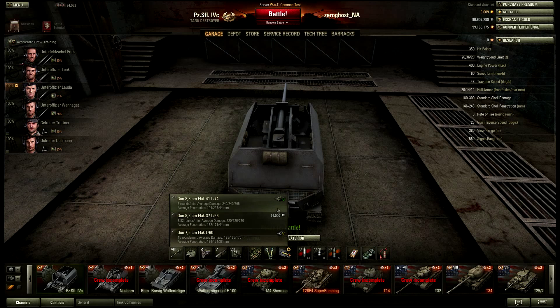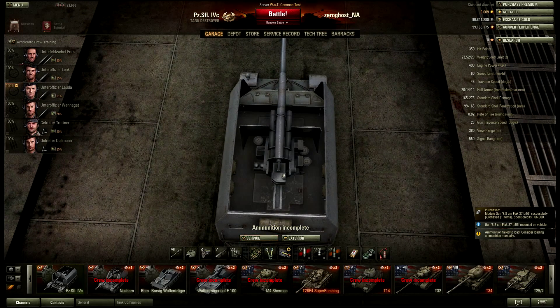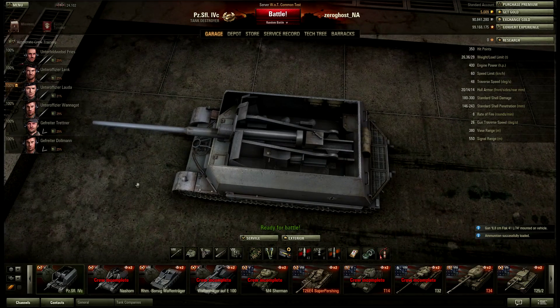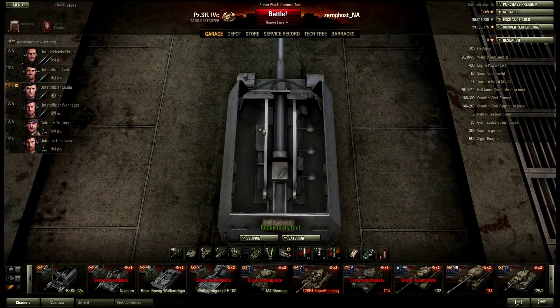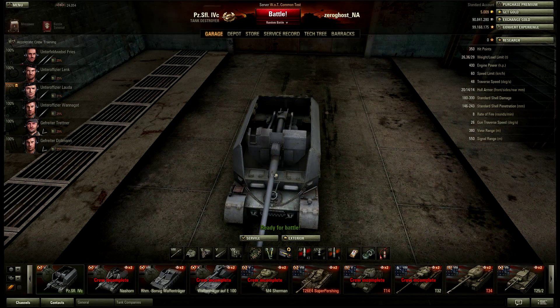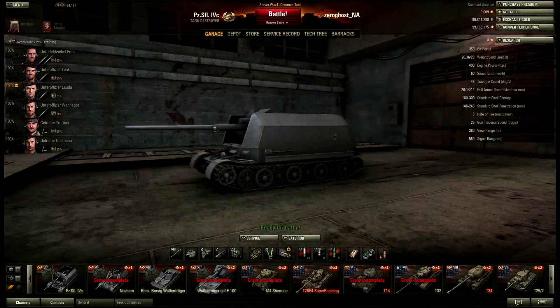Looking at the other guns, there really isn't an option — this is the gun to get. I'm not sure if you could have more gun traverse with a different gun — I've never actually tested that. There really isn't room to move this gun, so it's understandable, it's just annoying. The two things I hate most in a tank are no depression and no gun traverse in TDs. I couldn't shoot at that scout because I couldn't traverse my gun. So I'm not gonna like this tank because those really are the two things I cannot stand.